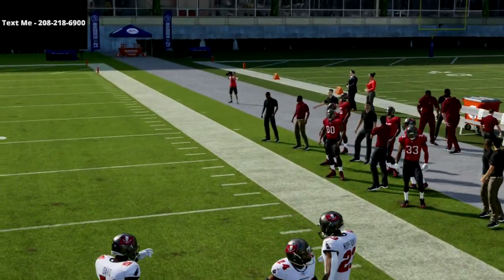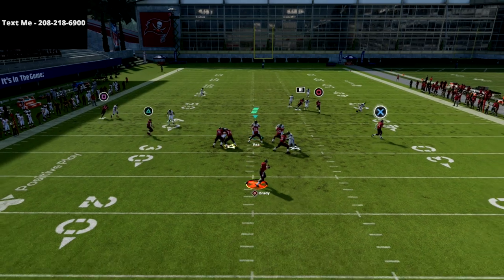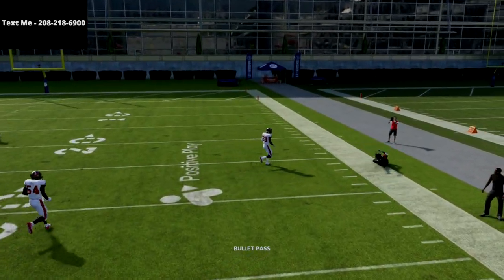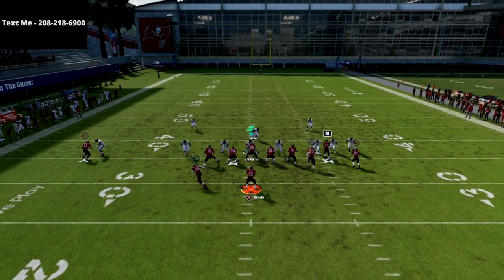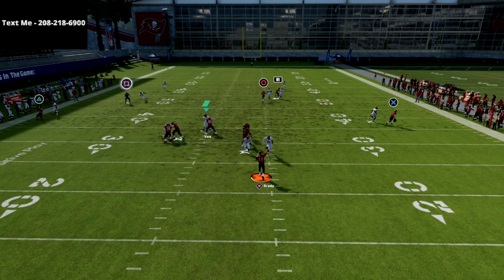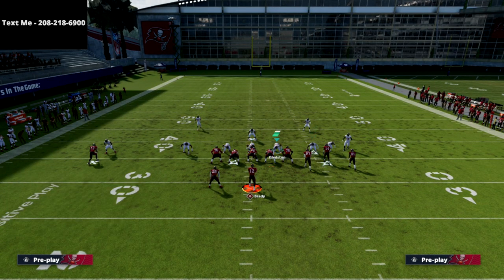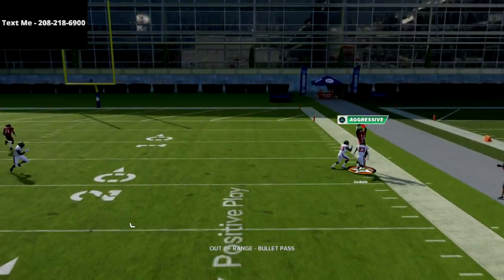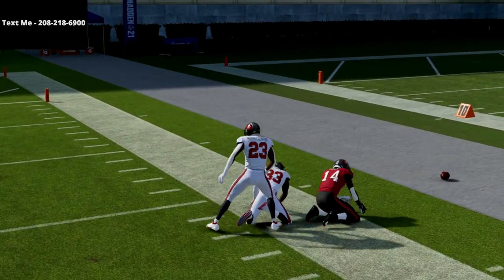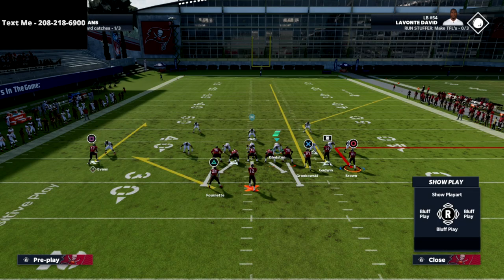Against cover four quarters, the corner route does get taken. But if they're in Tampa Two, watch the R1 receiver get over the top of that cloud flat — there's no chance for the cloud flat to get back there. Against man bump, watch how this guy rounds out and gets separation. In Madden 22 separation really rounds out now. Curl Flat is more of a zone beater, but it can beat man too.